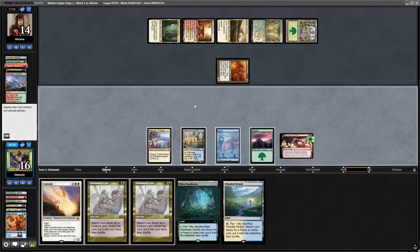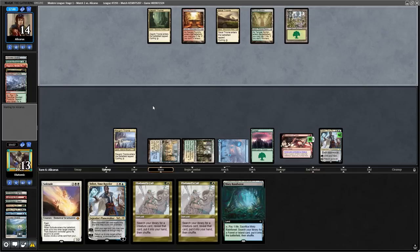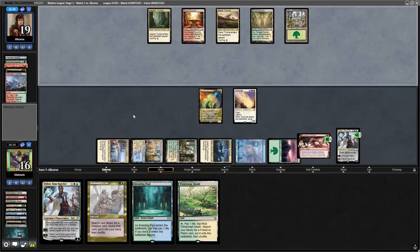With the opponent putting Gigantha into their hand, and a Teferi Time Raveler off the top, I can bounce the Sign of Draco and have 2 mana up to cast Eladomri's Call at the end of their turn. With the opponent tapping out for Gigantha, I can Eladomri's Call for an Omnath, play that, draw a card, play my Fetchland and fetch to get loads of mana, then play my Solitude and kill the Gigantha.